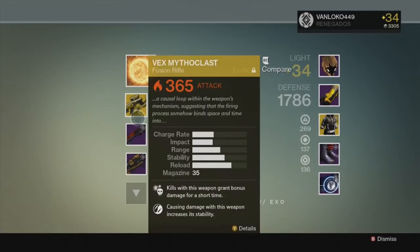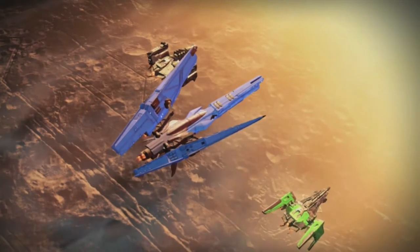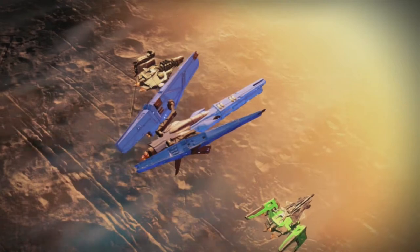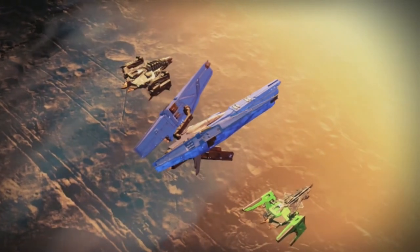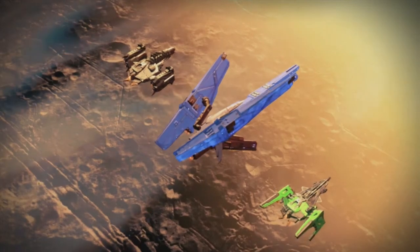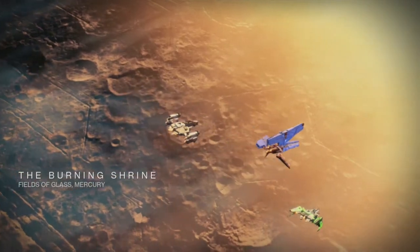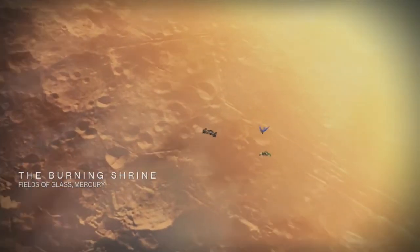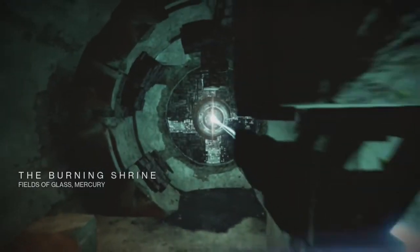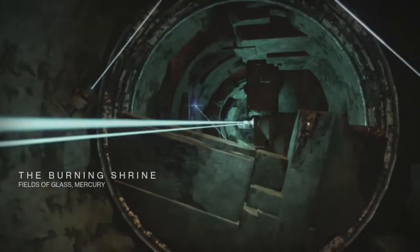Knowing what supers are in play is huge. Perhaps the most important part of Trials is communication — talking with your teammates, calling out enemies, where they and you are going is extremely important. You'll see me make a lot of plays later that I could not have done without my teammates telling me where the other team is. Also, knowing the map's vantage and choke points, as well as having geographically specific callouts, will improve your chances of success.